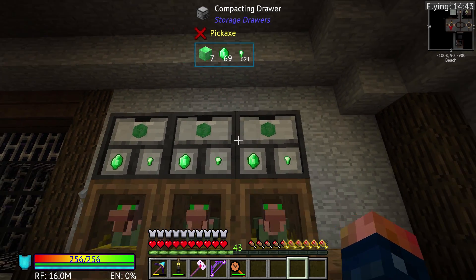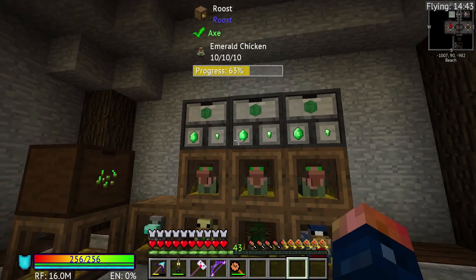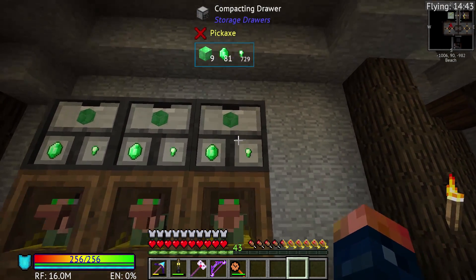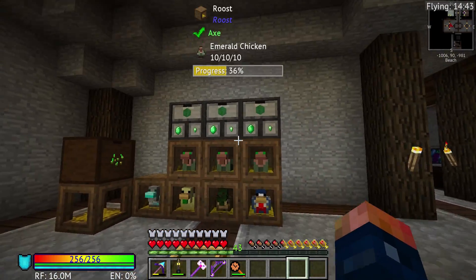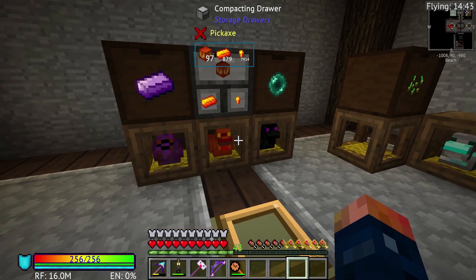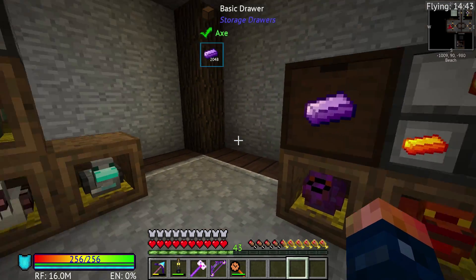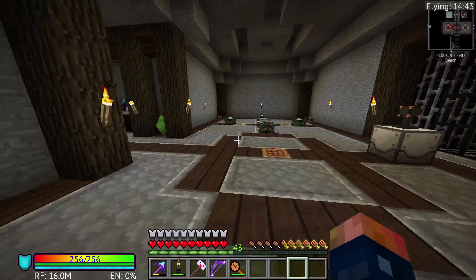So I have them going into compacting drawers for right now. Later on, these will actually all be converted, and we'll have access to generating EMC with these guys. But for right now, this is going to be our early EMC, and it should get us going. All these blocks are several blocks now. Of course, we have tons of blocks of these, which also have a lot of EMC in them. I technically should have this going into blocks as well, and so should the Diamonds. I just got done with these not too long ago.